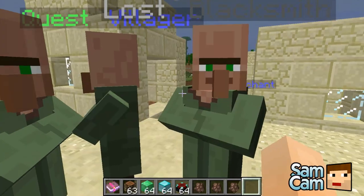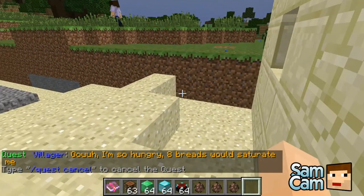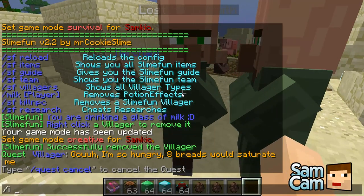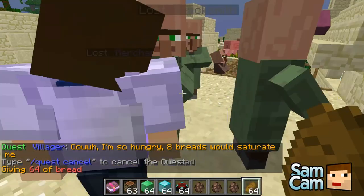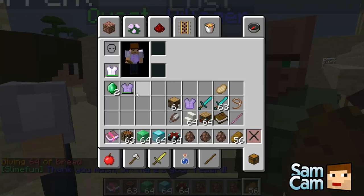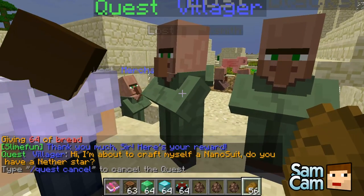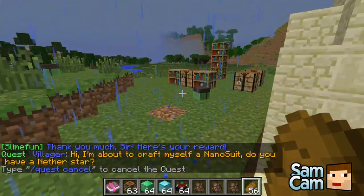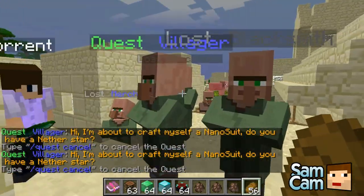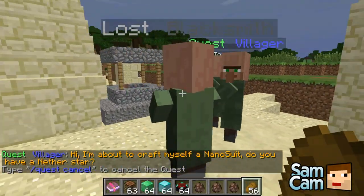In order to get slime money you need to go to the Quest Villager. He says: 'I'm so hungry, eight breads would do.' So I do eight bread and give it to him. Then: 'Somebody's stolen my gold treasure, can I have a golden sword to kill these robbers?' He gives you a random thing to do. I got some slime gems! So you get the money — I've got two slime gems, you've got one.